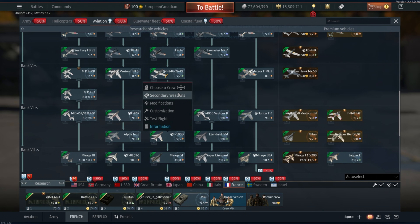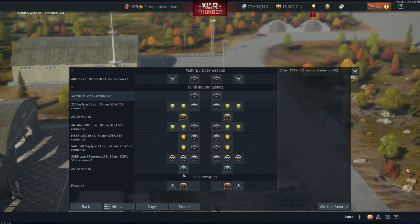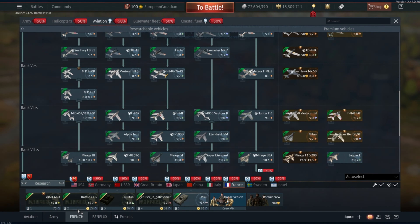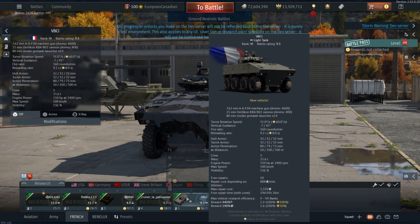You have the F-100D, which has access to rockets. You also have access to the Etendard, which gets the big AS-30 Nords which you can use. So you have an all-around lineup at this BR, which is great for France because they haven't had that ever in its history. It's something I've just wanted to see for the longest time, and now that it's finally here, it's just so much better.